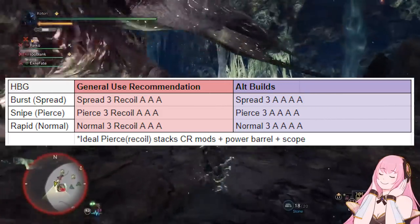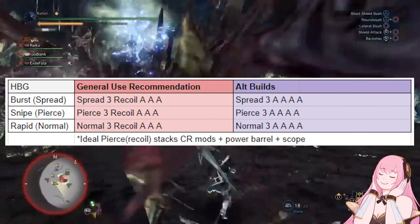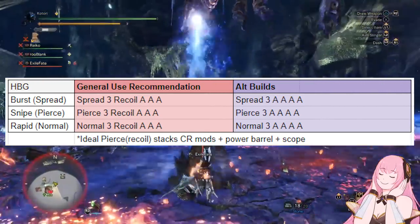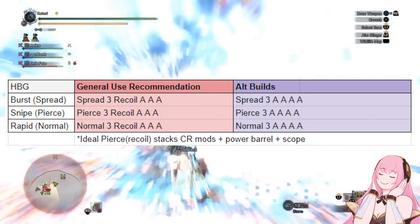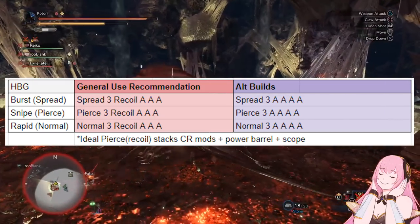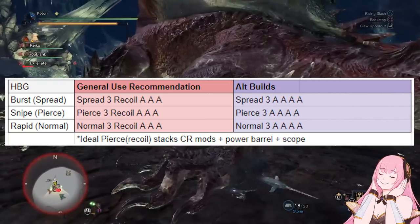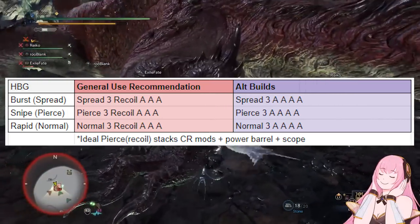Next up we have Heavy Bowgun. Safi does give us upgrades for our spread, pierce, and normal 3 heavy bowguns. There's an upgrade to Loyal Thunder, which is the Safi Burst Heavy Bowgun. For the Burst, the ideal loadout is going to be running a spread 3 ammo up awaken, a recoil awaken, and 3 attacks. The recoil awaken just improves the recoil on your gun and basically saves you the recoil mod slot so you can slot in another close range mod. The spread 3 up awaken just increases your clip size. Both of these result in higher DPS gains than simply adding in more attack awakens. You run this awaken loadout whether you want to run a special scope build or a shield Heavy Bowgun build.